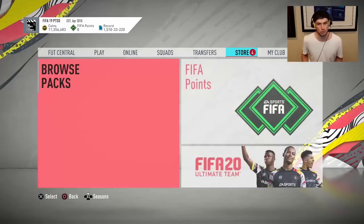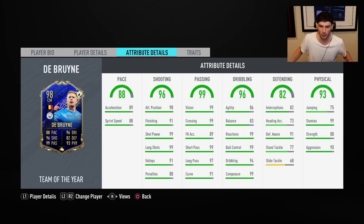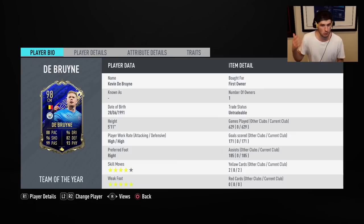My most played player in FIFA 20 was Team of the Year Kevin De Bruyne — high-high work rates, four-star skills, five-star weak foot. I remember when I packed him he was three million coins. 88 pace, 96 dribbling, 96 shooting, 82 defending, 99 passing, 93 physical. No red cards. The only things lacking were 86 agility and 83 balance, but everything else made up for it. This card outperformed his stats so well — one of my favorite cards ever. He always has all the traits and animations in every FIFA — that's what makes him Kevin De Bruyne.